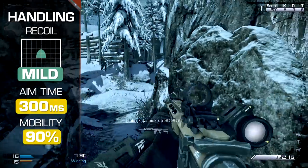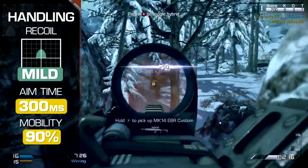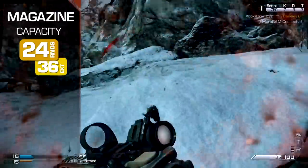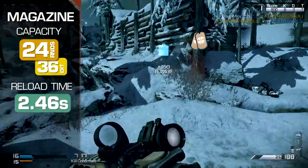Aim time is standard for the Remington's class at 300 milliseconds, and you'll move at 90% of the base speed. However, magazine capacity is unusually low for an assault rifle, at just 24 rounds between reloads.